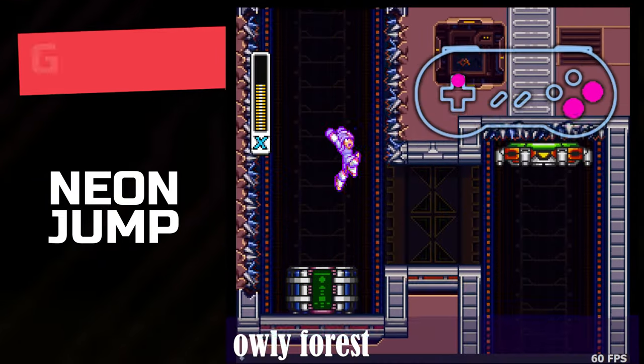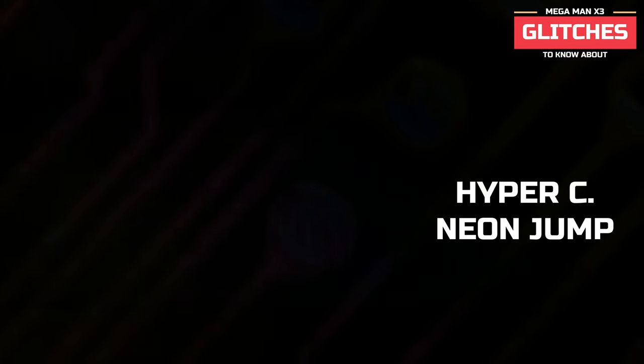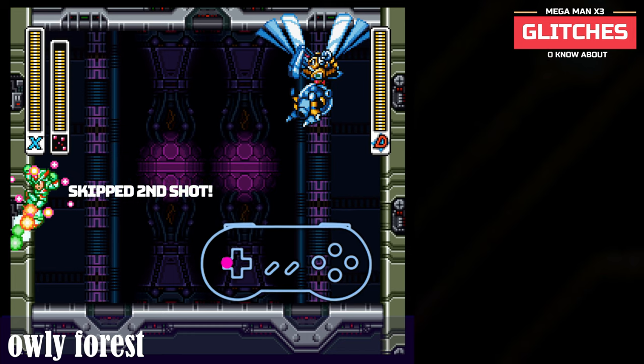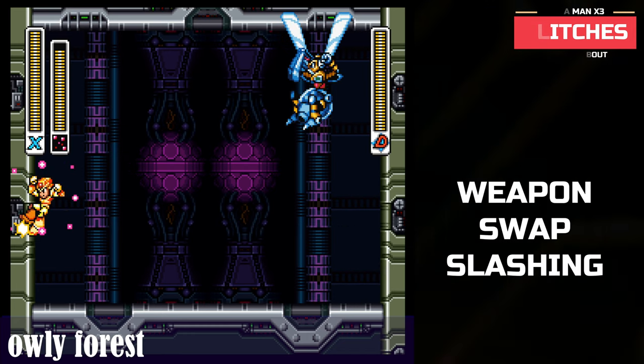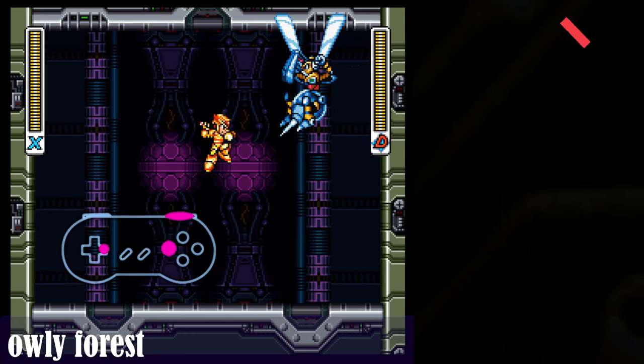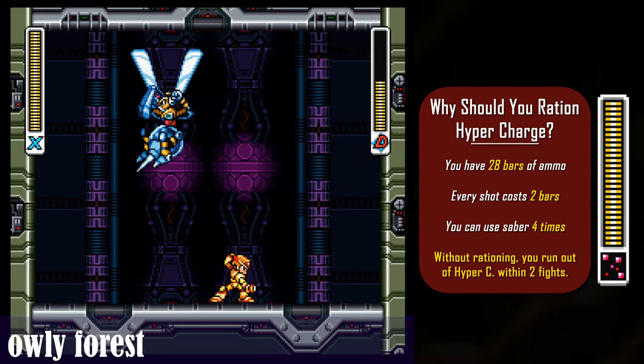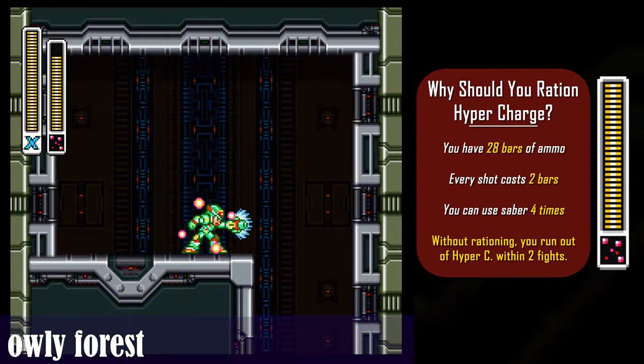First is Neon Jumps, which is basically an air jump that you perform after you do an air dash. If you Neon Jump while you're using Hyper-C, you can get away with using less Hyper-C energy than you ordinarily would. A third tactic is when you weapon swap right before you Saber Slash — this again saves you Hyper-C energy and lets you run bosses faster because you're managing your energy levels.